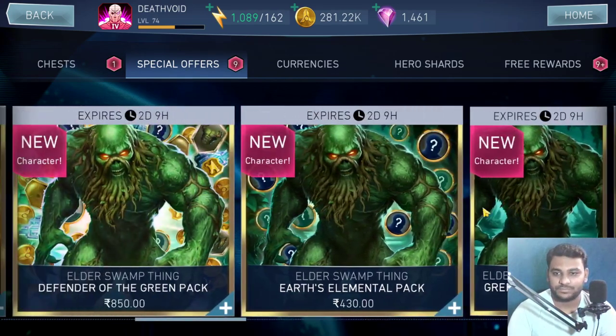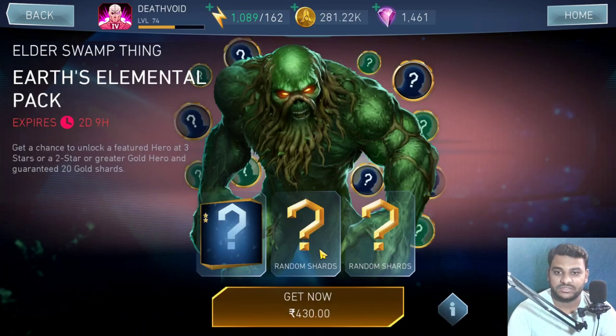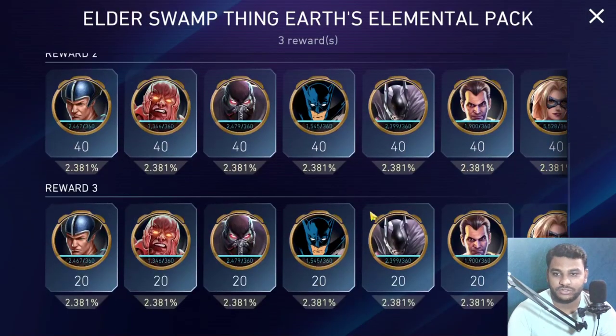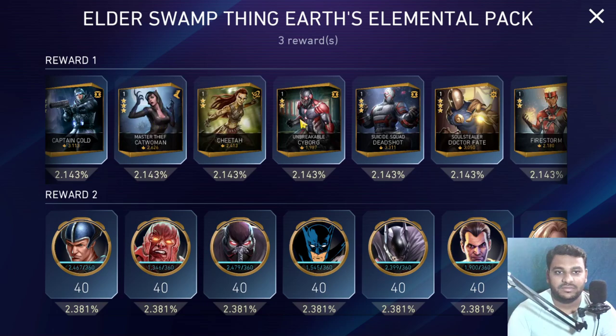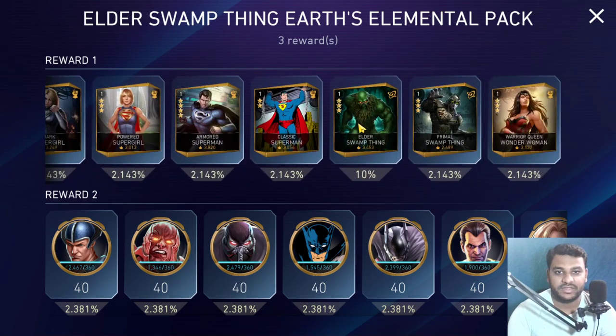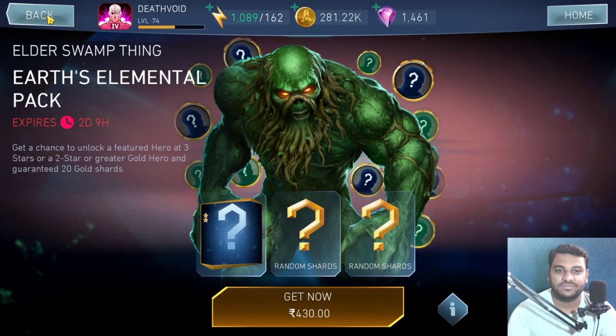There is also an Elemental Pack with random shards, random shards, and random shards. Checking the chances — it's about 10% for getting the character. But there's already a chest for this character, so I don't see any point in spending money on this.